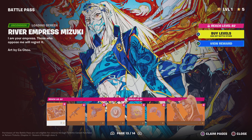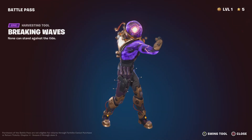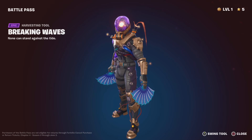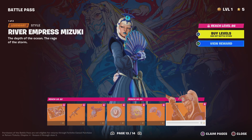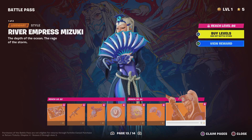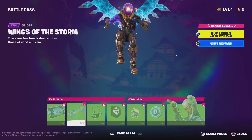A tier 100 area skin — the Flood Raft looks cool. River Guardian backbling — nice. Breaking Waves — look at this animation, oh that's so cool! Really cool pickaxes. The River Empress Mizuki — I really dig her. This is our tier 100 skin this season. Look at her — she gets a mask, really cool skin. I like it a lot. Wings of the Storm.